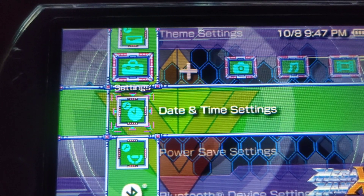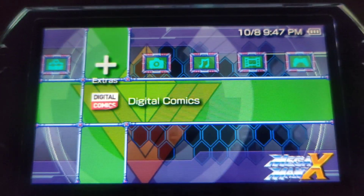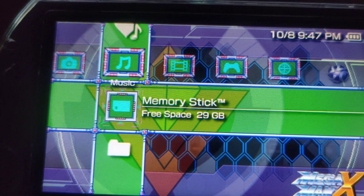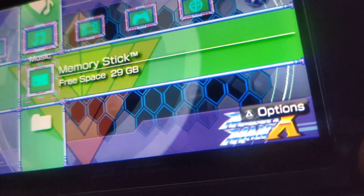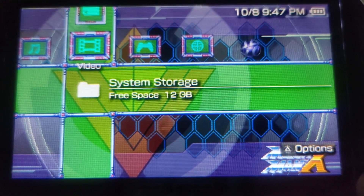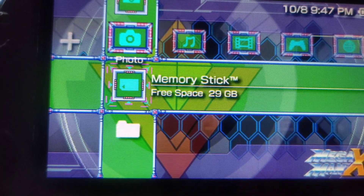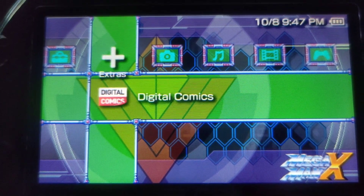Thanks to that video, and me not being able to find it after a couple hours of searching, I decided to make a theme faithful — kind of, sort of — to the first X game and its remake, Maverick Hunter X. As you can see, there's the background window and the old style X logo, a bit of a mishmash, including the Maverick Hunter symbol in the background. Kind of looks like I'm accessing some computer I shouldn't be.